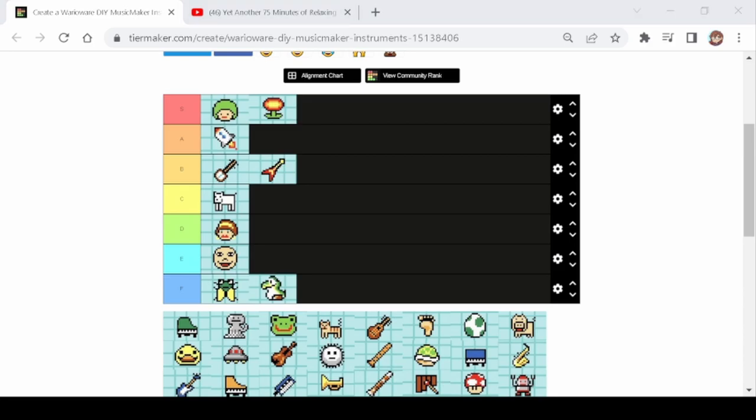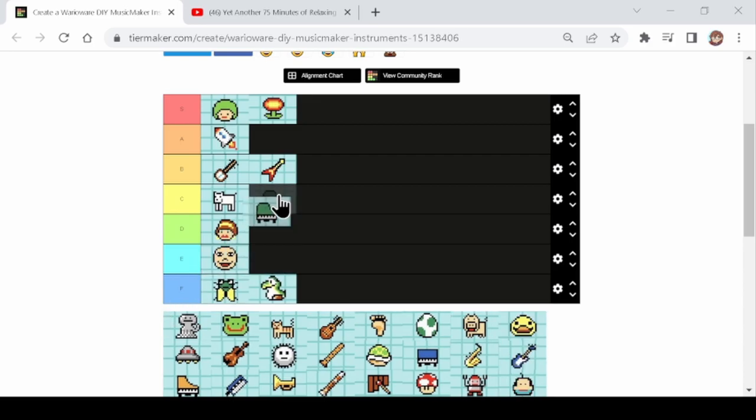Next we've got the piano. The piano is the default instrument — there's a reason it's the default. It's good for chords, good for melody, okay for bass if you're low enough. It's a pretty solid instrument and because of that it's going in A tier. I don't use it often because in my head 'default is bad,' but I do try to use it more these days. As for yashi, I've tried on multiple occasions to use it and it just doesn't work — there's just barely any opportunities. Yashi's just not versatile.